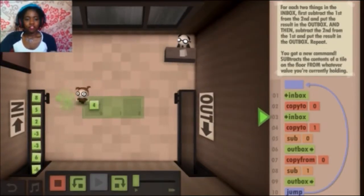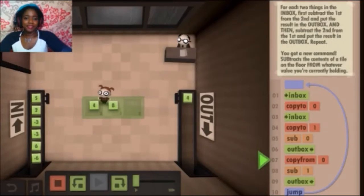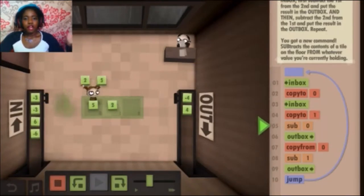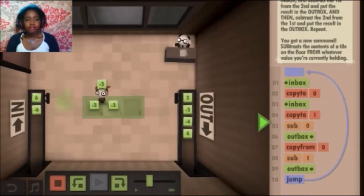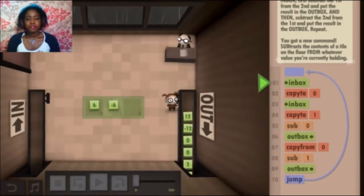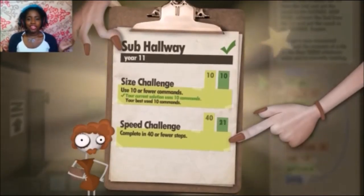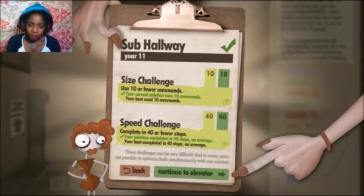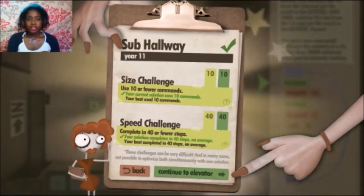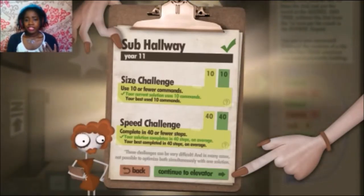I've already made this code so we can speed things up. It did eight minus four first — eight minus four is four, and then four minus eight is negative four. It's going to do that for all the other numbers. You see how it's going through the code and then looping through? Achievement! The reason I kept playing this game is because I felt like I was actually achieving stuff. I did it in the optimal amount of steps for the solution. It's a very satisfying game, yet you barely realize you're doing some really complicated stuff that can easily be related to coding.